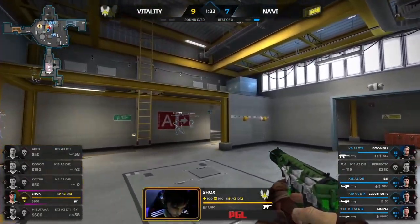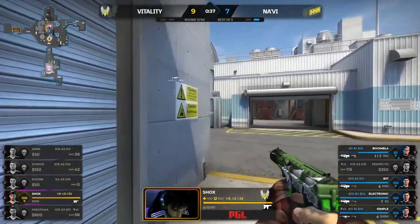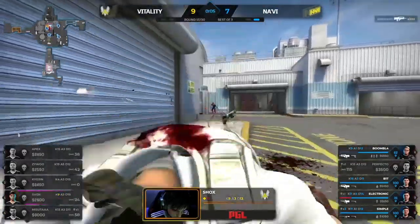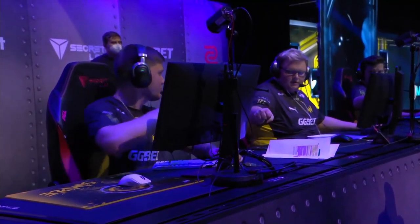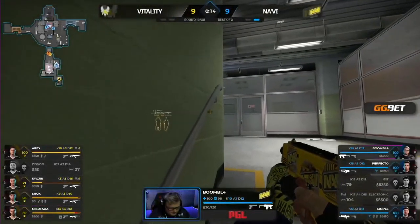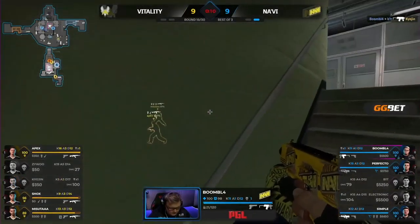Playing off of each other here. Na'Vi not taking anything for granted. Steps are heard — elevated position. This one should be closed out. 30 HP remains, jumps in. Electronic gets the kill. And now this should be a freebie — Vitality won't be able to invest too much. The clock could be their worst enemy. With 14 seconds he just has to play the clock and strikes for the first. 10 — if he can stop that plant, it's curtains. He's got an avenue in.